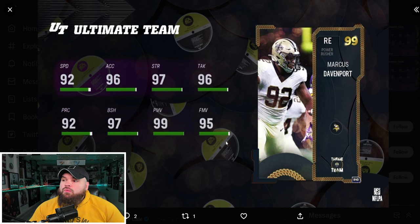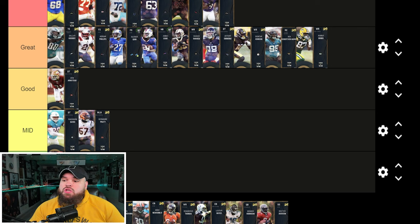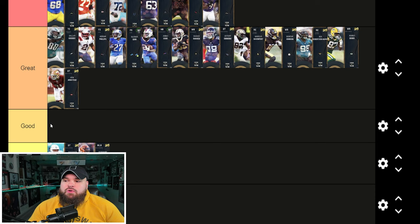Right after that we get Marcus Davenport — 92 speed, 96 acceleration, great block shed, power moves, and finesse moves. He gets the exact same ability stack as Roy Robertson Harris, so double or nothing for 0 AP. They're very similar cards with great physical stats. He's going right by Roy Robertson Harris in the great tier. And since I don't really think we got any trash cards today, I'm going to move everyone up a tier.